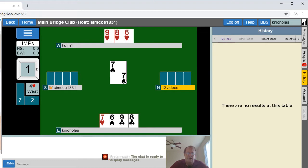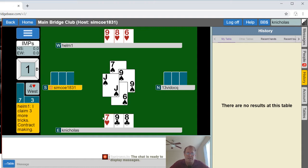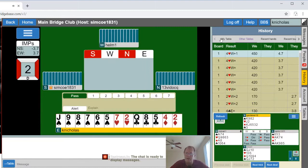Duck one — that's eight, there's ten out there total. There is a way back to dummy through the six to the eight of hearts, but it doesn't matter. Claim — contract making. Look at your points, look at your total points once you've agreed on a suit, and don't be afraid to bid it up.